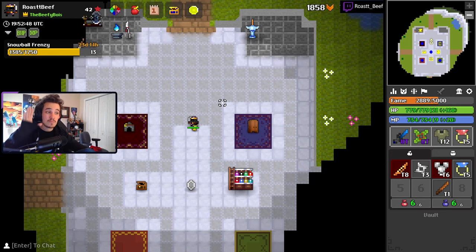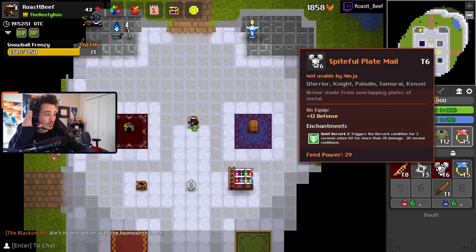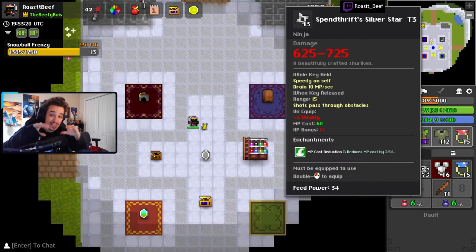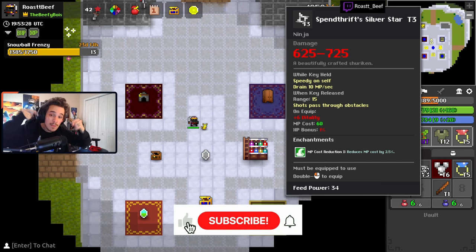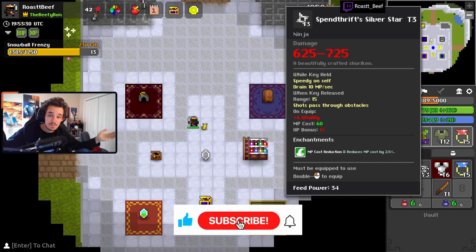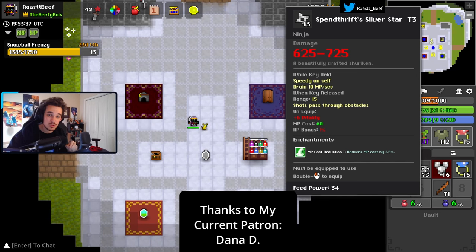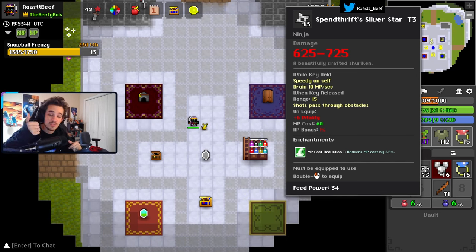That's all I've got for enchants right now in Realm. This system only changed a few days ago, so it may change again in the future. If it does, or if I missed something, or you guys learn something new, comment below to share with the community. I appreciate you all watching — please subscribe if you haven't, and thanks to my Patrons for their support. Link in the description. Until next time, keep it beefy, boys.